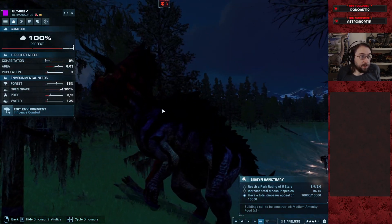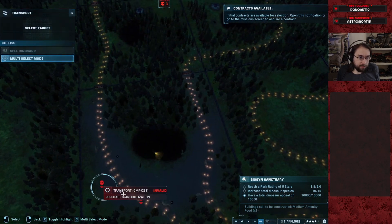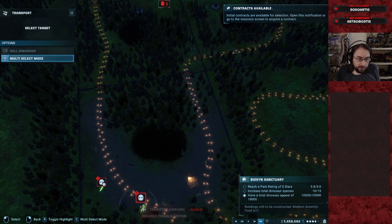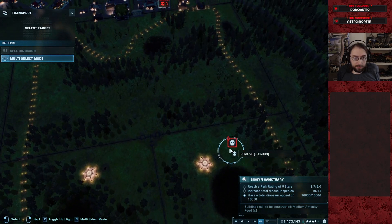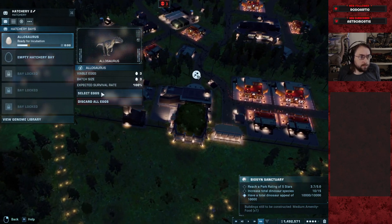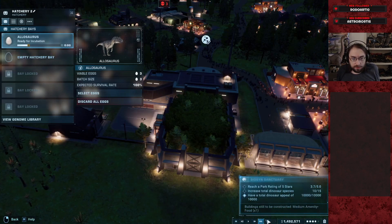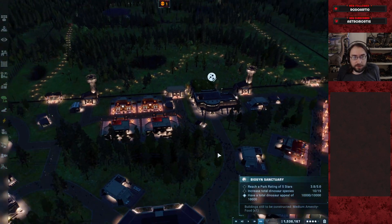No, we got to stop. Chill. Stop dying. Stop it. Stop it. Collect the asset. Okay. I'm going to hit the go button — only not at four stars.